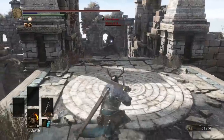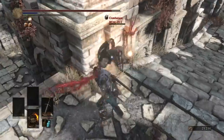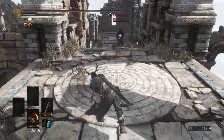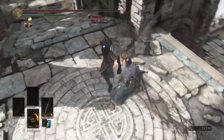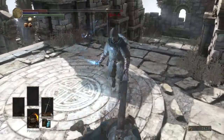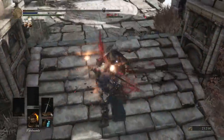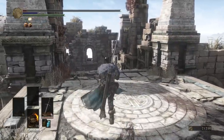The aquamarine dagger — underused weapon. Is it better than the Claymore? Probably not though. Actually hit him with that firebomb. Poise is power.